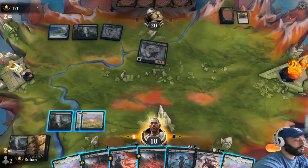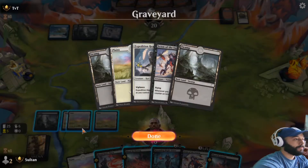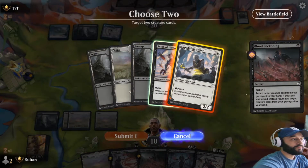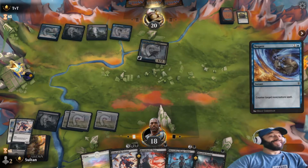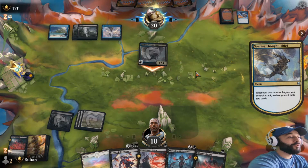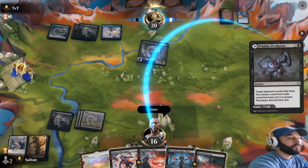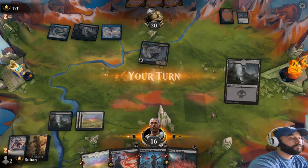We can't double spell this turn because we don't have our swamp. Let's actually see what we have. Let's kicker this and then see if we can draw that swamp next turn. Oh my goodness - there it is, the mainboard Gate! T-B-T you dirty dog, you mainboard in the Gate. All right, good for you! Your thing is dying now. That's fine - take the Priests, bye, right back.